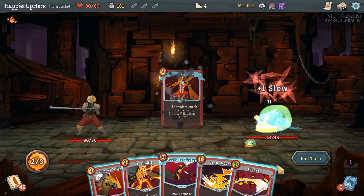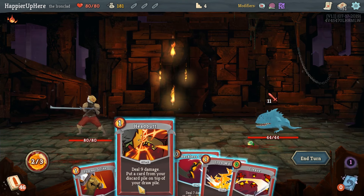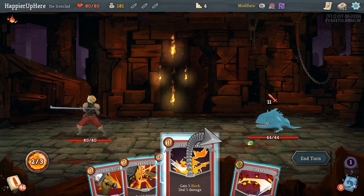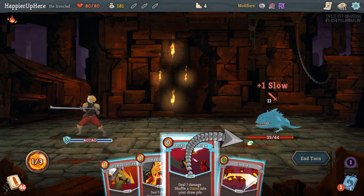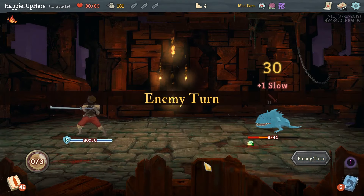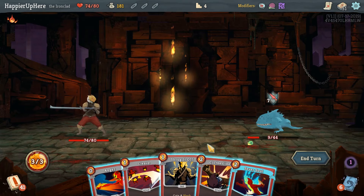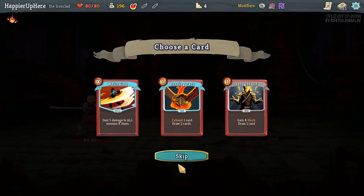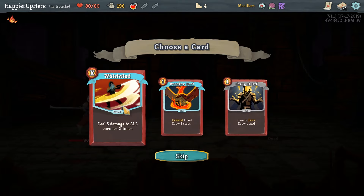Infernal Blade gives us a Cleave. I think we can't fully defend - let's do Iron Wave, Reckless Charge, Pommel Strike, and Cleave. We'll take some damage but we'll heal that back up with Burning Blood - not a big deal. We got a Fire Potion. Whirlwind might be really nice, but we already have a copy of Shrug It Off - I think I'll take Whirlwind.